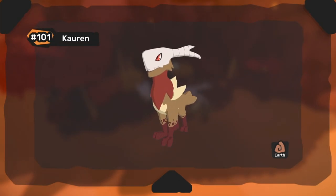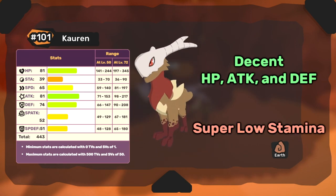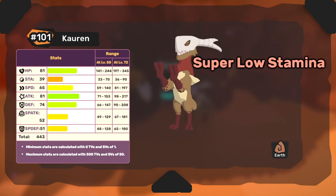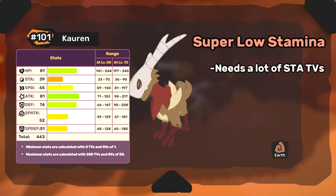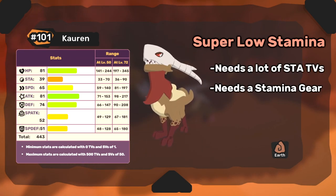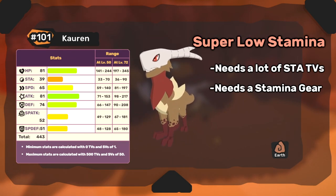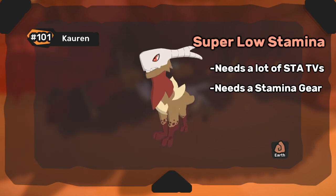Next, let's look at Corrin's base stats. They have very respectable HP, attack, and defense, but their stamina is terribly low. In the current state of the game, you need to invest a ton of stamina TVs or use a stamina gear to be able to actually attack multiple turns in a row on Corrin. This is because, like a lot of Earth Tems, their techniques cost a ton of stamina to use.